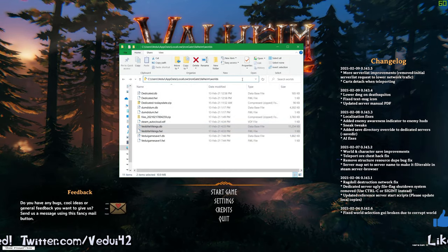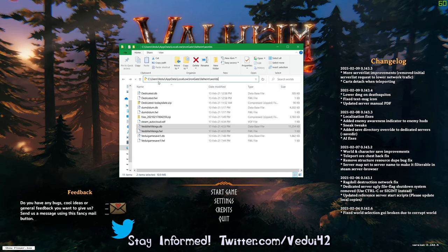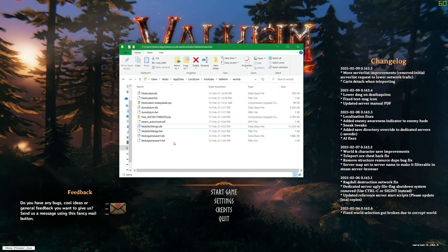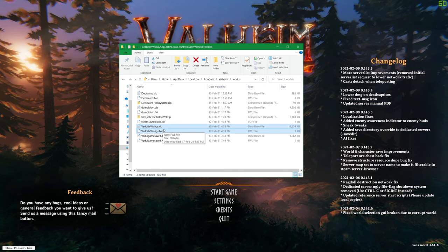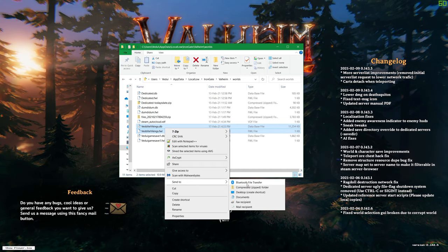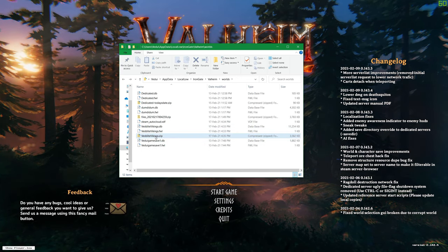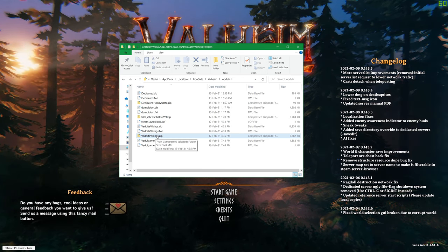The next step is to locate where your save files are. Normally under C:\Users\Vadu\AppData\Local\Low\Iron Gate\Valheim\Worlds. These are the two saves I was just playing with — Verdite Vikings. What I'm going to do is send them to a compressed zip folder, basically making a backup of them. That's important. This backup is effectively what I will be using.